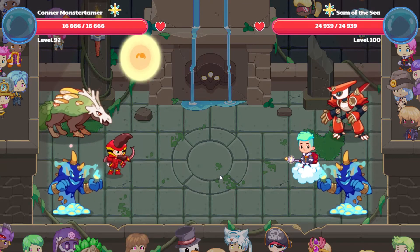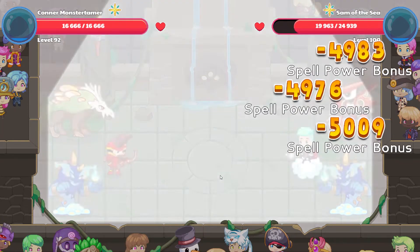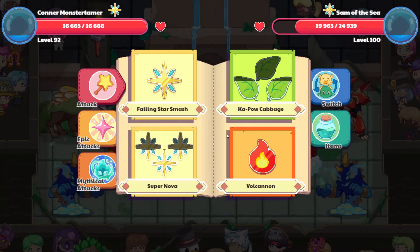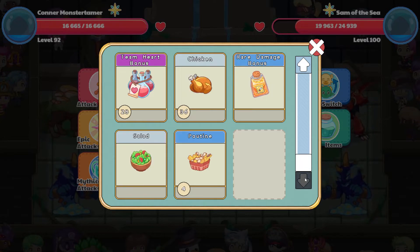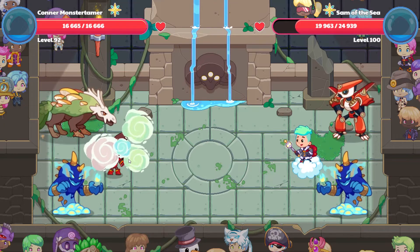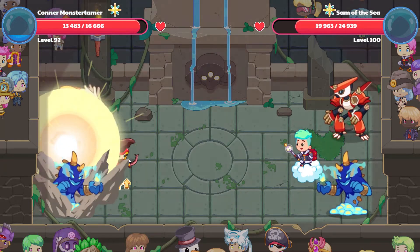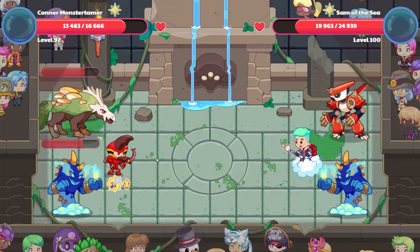Okay, so up we're going. I forgot to use an item — so you want to use your items and go and stock up. I only have one rare damage bonus, so I'll go ahead and use that. I found these very, very helpful, and I went and purchased them from Slimerella, over by the wheels. Okay, we can do one more Supernova here.